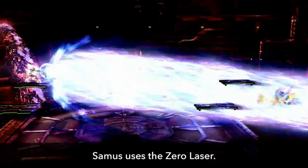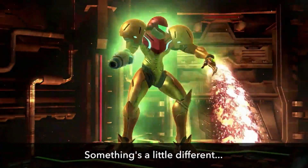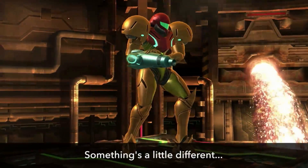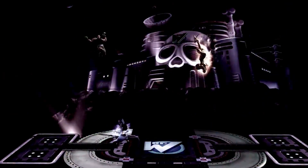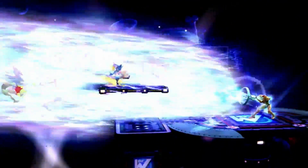Samus' final smash still uses the Zero Laser, but it's a little different this time around. Did you catch it? Previously, when Samus unleashed this weapon, her power suit fell to pieces. But not anymore.